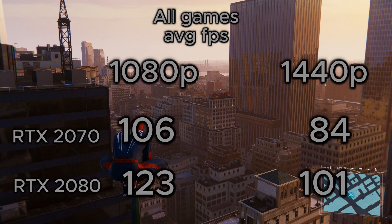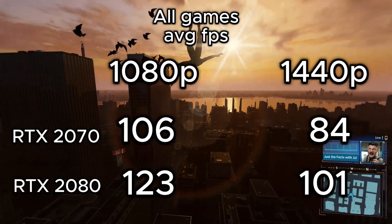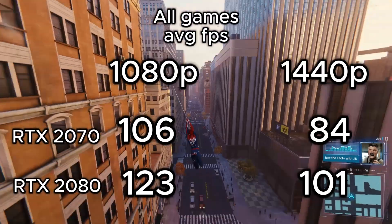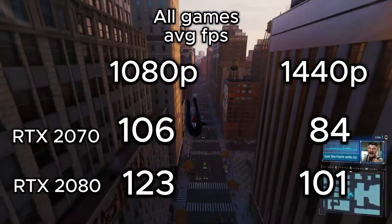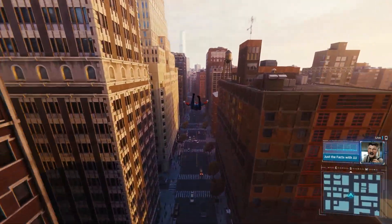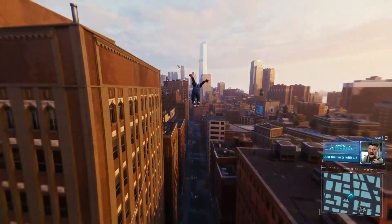In conclusion, the RTX 2070 had an average FPS of 106 at 1080p and 84 at 1440p, while the RTX 2080 averaged 123 at 1080p and 101 at 1440p. In 1080p the RTX 2080 averaged 16% higher than the RTX 2070, and a 20% increase in 1440p gaming. Both cards are perfectly suited for 1440p high settings, but some games like Helldivers 2 may need tweaking for a smooth 60fps experience. Ray tracing was left out since enabling it takes a serious hit to FPS, dropping some titles well into the 20–30fps average.